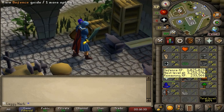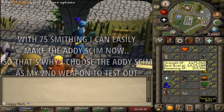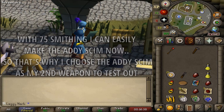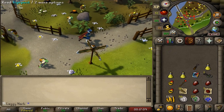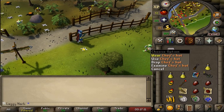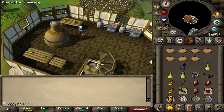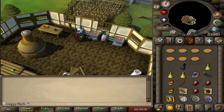I decided to move on to the addy scim — like I said already, the addy scim was the next weapon to test out. We all know that the main food sources in F2P, the popular ones anyway, are lobsters, salmon, trout, swordfish, and even kebabs.